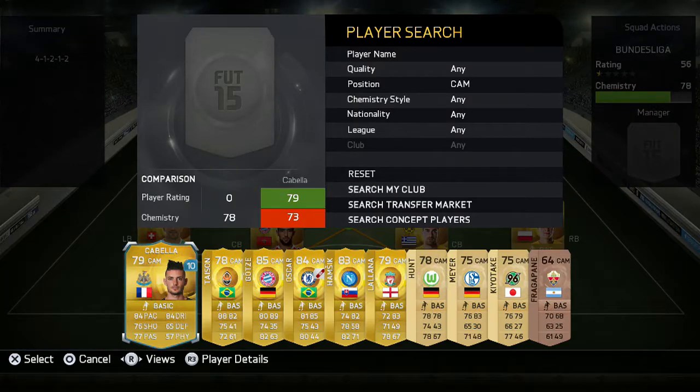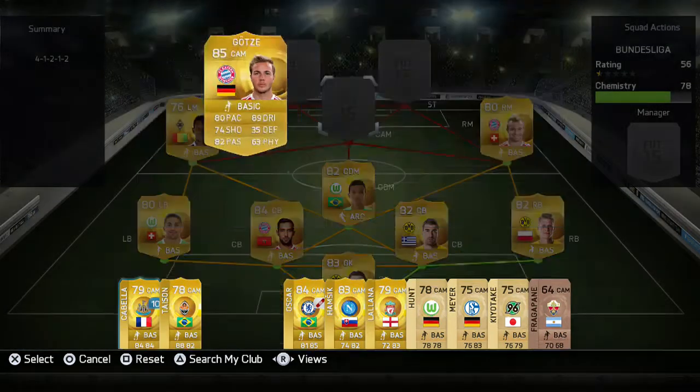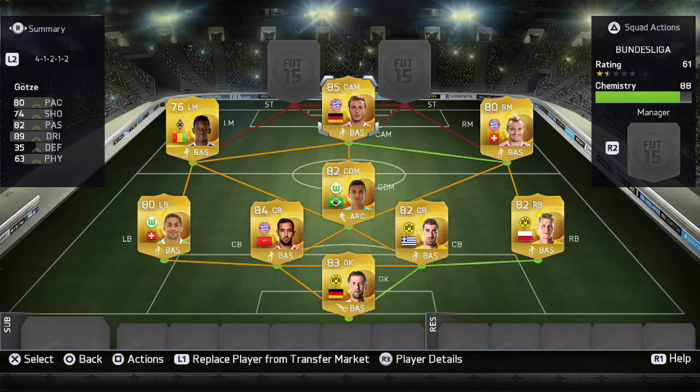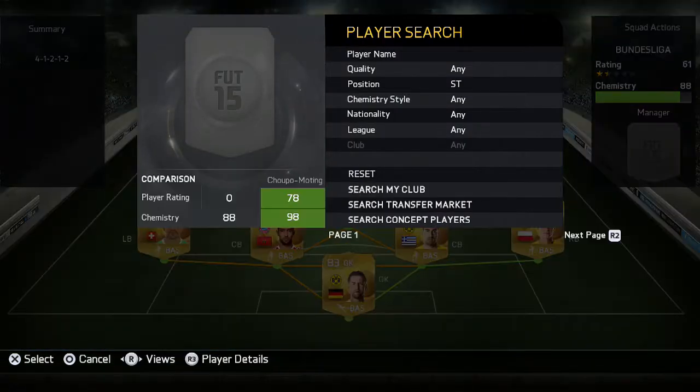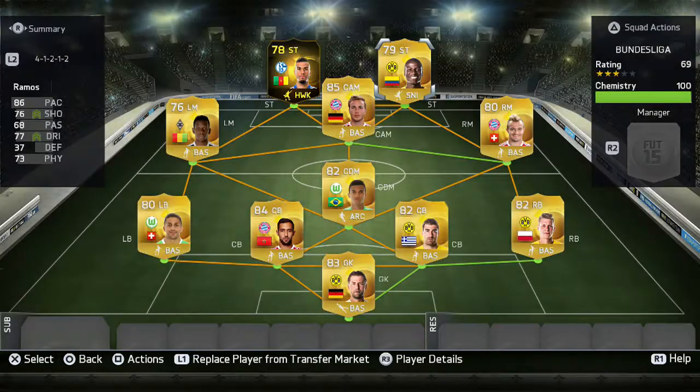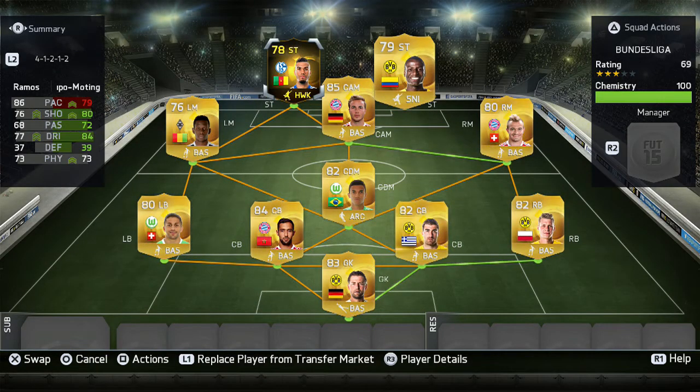At CAM I went for Goetzer. The only reason I really used him was because I packed him. He does have 4-star skills and 4-star weak foot and pretty good stats, but he is a bit weak. For the strikers I went for Chupo Moting and Ramos. Ramos has good pace along with very good dribbling, and Chupo Moting's pace is alright — I'll talk about him more later in the video.